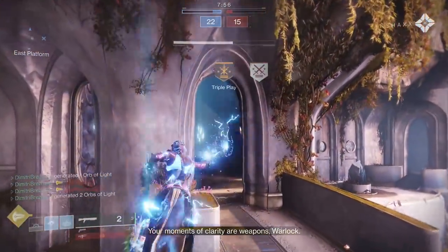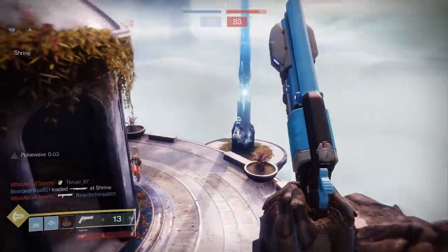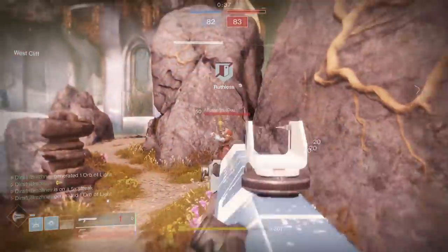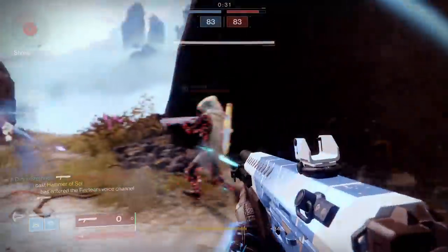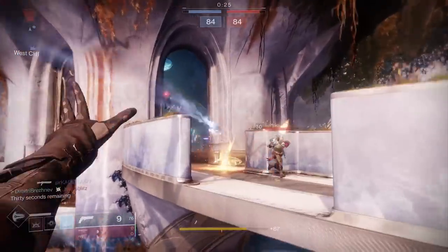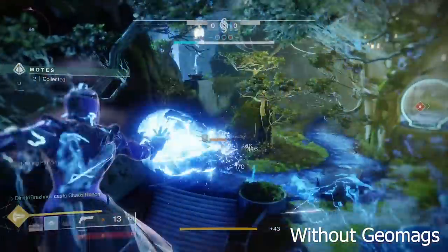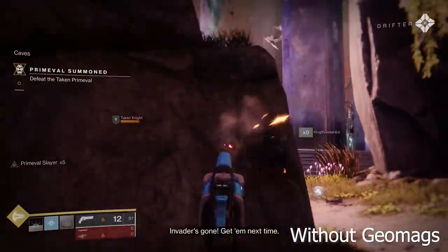Overall, Chaos Reach got a significant bump in damage. It's doing a lot better and reflecting the numbers it's supposed to. This setup — Geomag, Dynamo, Super Mods, Ashes to Assets — is the combination of perks on Chaos Reach that could turn some of our most dedicated players to Warlock. I'm not saying I'm going to join them, but if I got Geomags, I don't know what I would do. This is the level of power fantasy I've always wanted to see on a Stormcaller in PvE. If you've got Geomag in your vault, get them out and use them — they make this super twice as nasty.